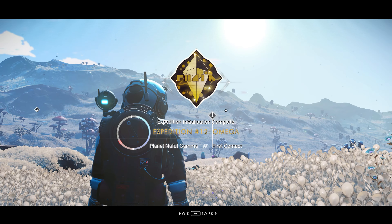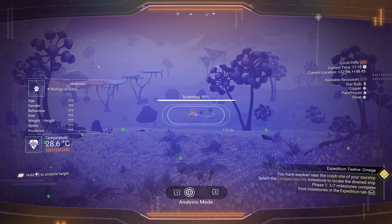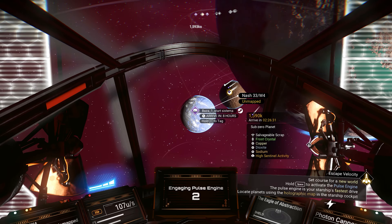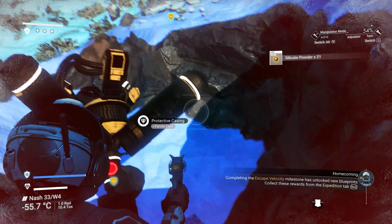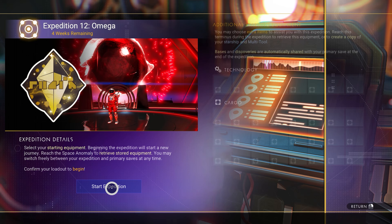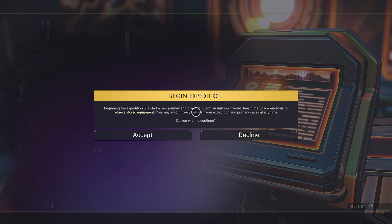If you want to complete the No Man's Sky Omega Expedition in 2 hours or less, you're in the right place. This video will guide you step by step through the expedition, being incredibly resource efficient to save you time, as well as leave you with the most nanites, units and other helpful items to take back to your primary save at the end. This efficiency only really matters if you are playing the expedition on a primary save. We won't be requiring any starting items, so you can follow this guide whether it's a new save or existing.